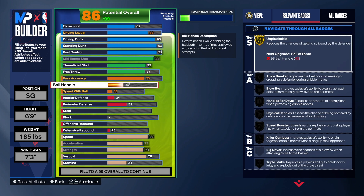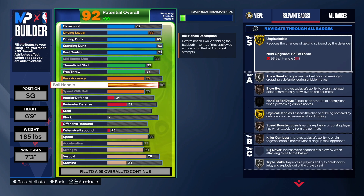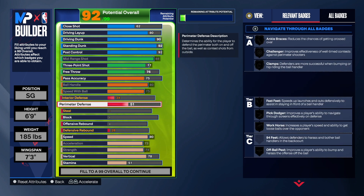For ball handle and speed with ball we're going to get those up. We get Triple Strike, Hyperdrive, Physical Handles on Gold, and Killer Combos, so you can get your own shot — you don't have to just sit in the corner. This build is really a post scorer. Nobody's going to expect it, but once you get in that post with 92 post control, it's over.